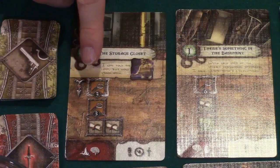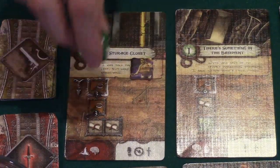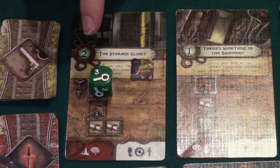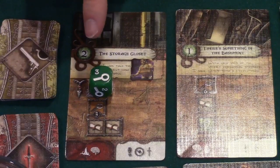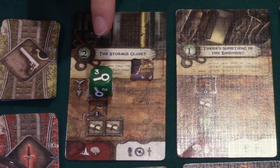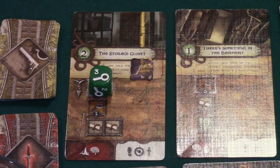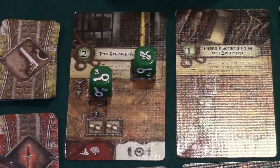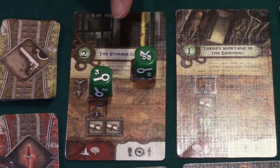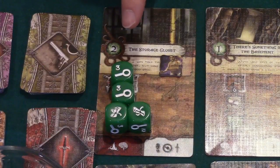You roll all the dice in your dice pool to attempt to resolve the first task. If you are successful, you place the die or dice on that task to show it's complete, then roll the remaining dice to attempt the second task. If your die results don't complete the next task, you reduce the die pool by one and re-roll in an attempt to complete the task. After discarding one die following an unsuccessful attempt, you may focus a die that will help complete a task by placing it on your investigator token. Once all tasks are complete, you have resolved the adventure and can claim the rewards at the bottom of the card.